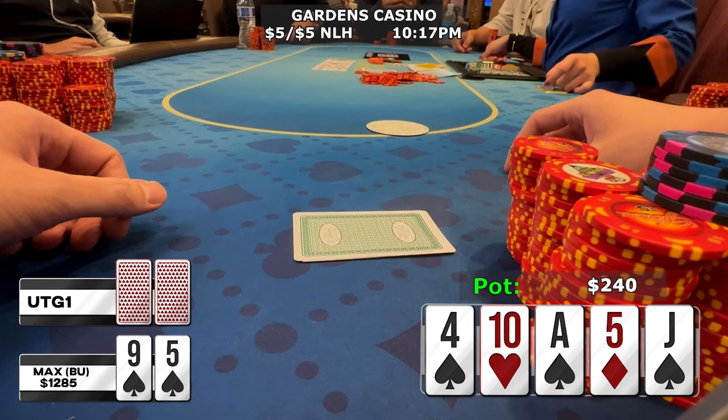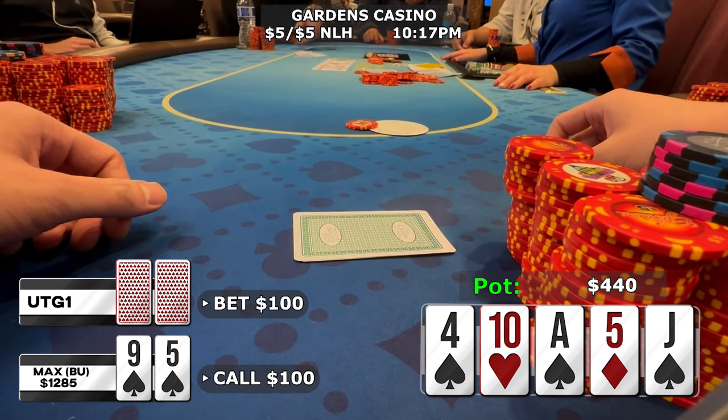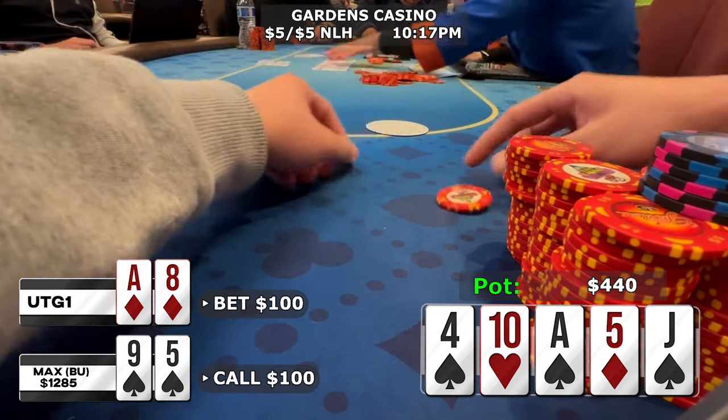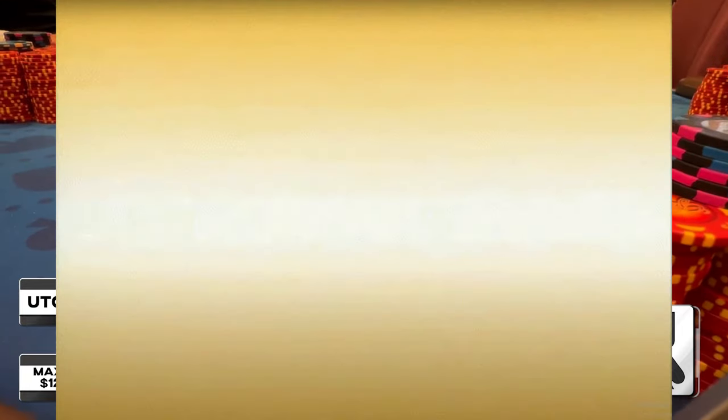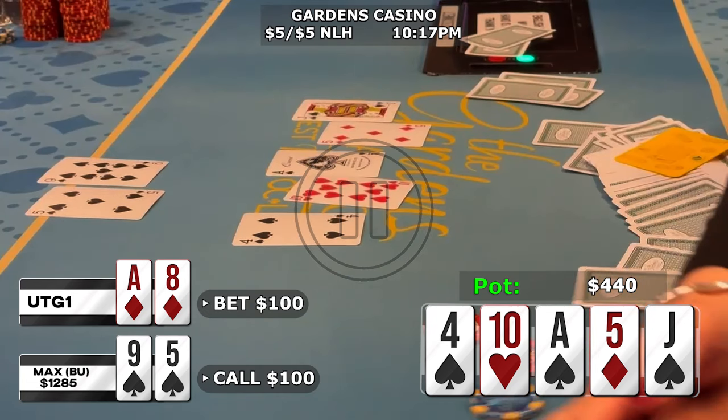To our surprise, our opponent doesn't slow down when the flush gets there — he fires a third barrel for 100 dollars. I'd expect him to check, so when he doesn't I'm a bit concerned he might have a higher flush, and a re-raise would only get called by a better flush. I just make the call for 100, and he shows ace-eight of diamonds for top pair with a marginal kicker. I show my flush and we are good — Exodia is the best! Our stack is at an all-time high of 1,500 dollars for a profit of 700 dollars.